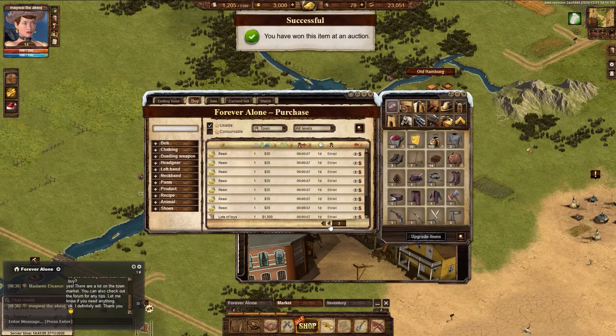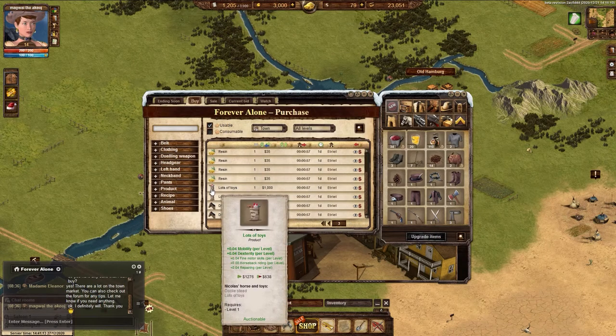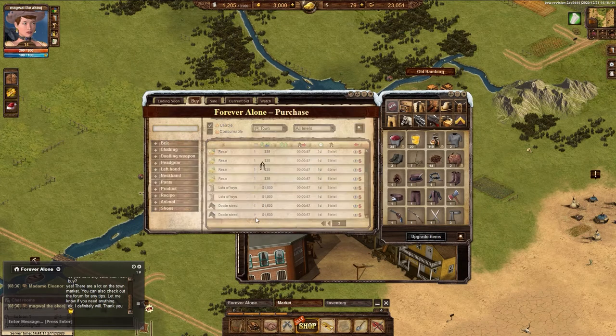Choosing the right town with helpful and active townies is pretty important because it will make the game more fun and easier.